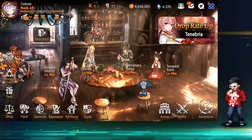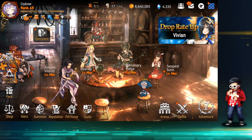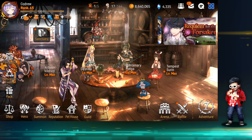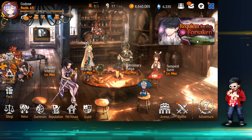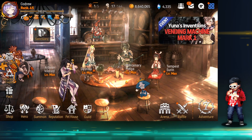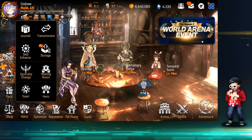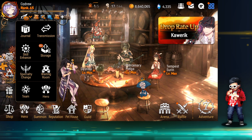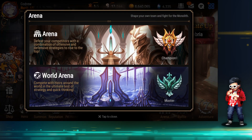Hey guys, welcome to another session of Epic Seven. We're going to be doing Code's account review. The last time I reviewed his account he was still using his old name Anemnesis, now he's called Code Drew. He's in Trap House right now, which is a top guild. We're going to take a look at what's changed. If you've watched that YouTube video you'd roughly know where Code lies, but he's reformatted a lot of his heroes now for RTA specifically. Let's take a look at his RTA rank.